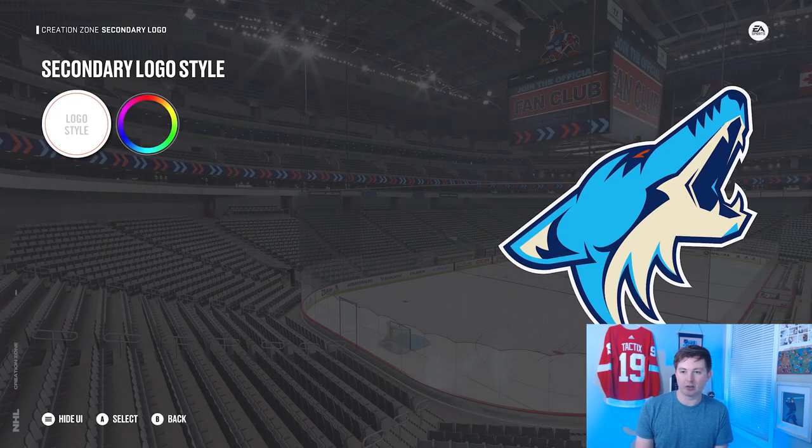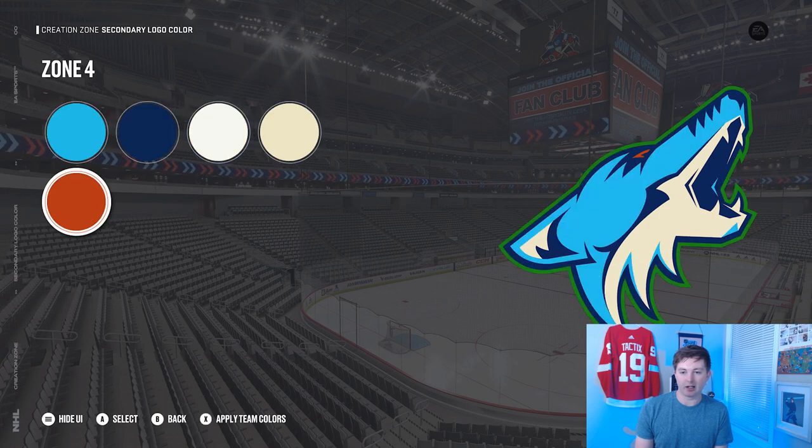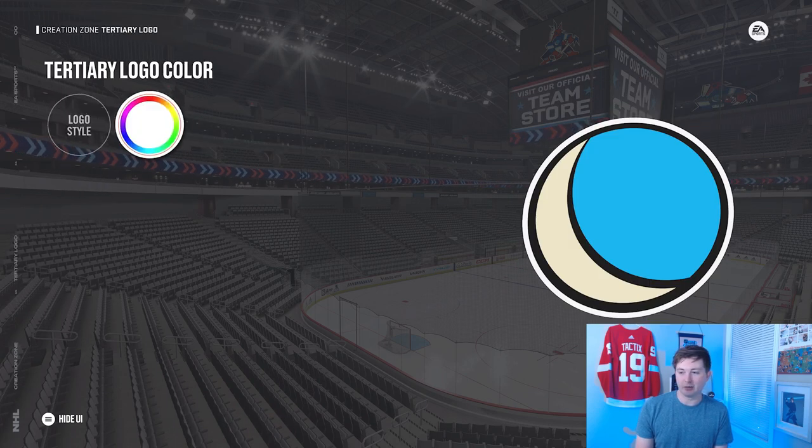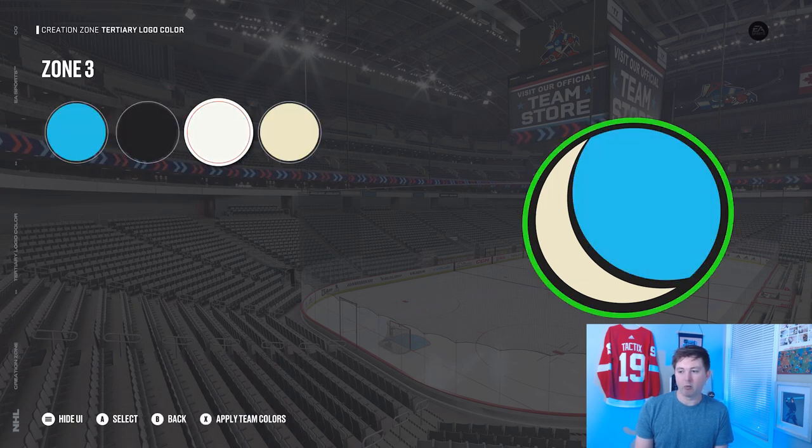For the secondary marks, we've got the old school Coyotes logo, and you can see the color scheme I used there. Then the third logo is the moon logo, pretty much the same as what they're currently rocking — light blue, black, white, and beige.